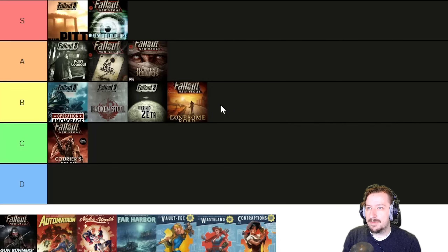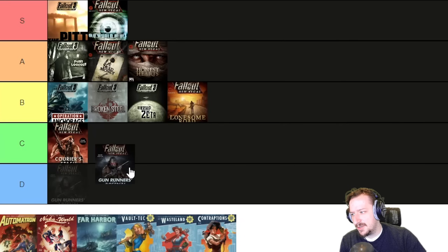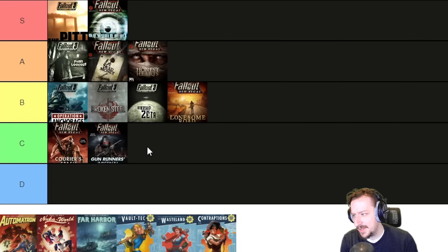Then we have the Gunrunner's Arsenal DLC, which comes with the Ultimate Edition or Game of the Year Edition of New Vegas. This one just adds a whole bunch of new weapons and adds one perk — Mad Bomber — which is pretty great and actually helps explosive builds a lot. Gunrunner's Arsenal is pretty cool and I really enjoy it, but it's not something entirely necessary for you to enjoy New Vegas. I'd put it C-tier alongside the Courier Stash.